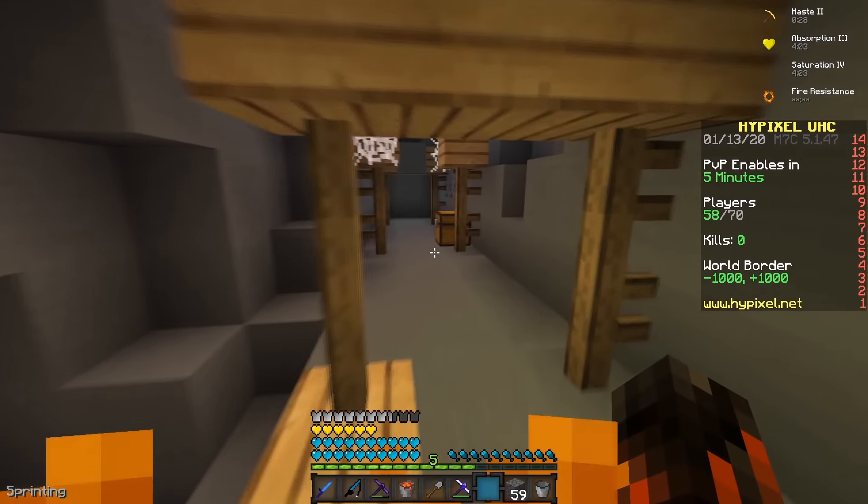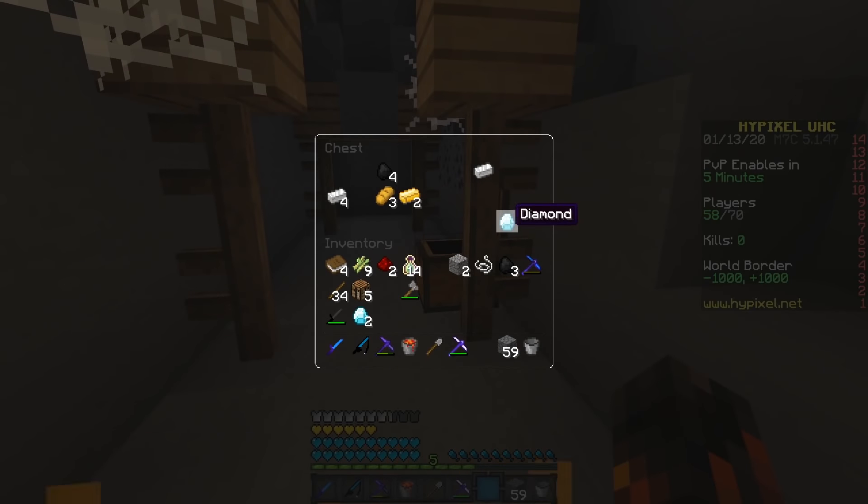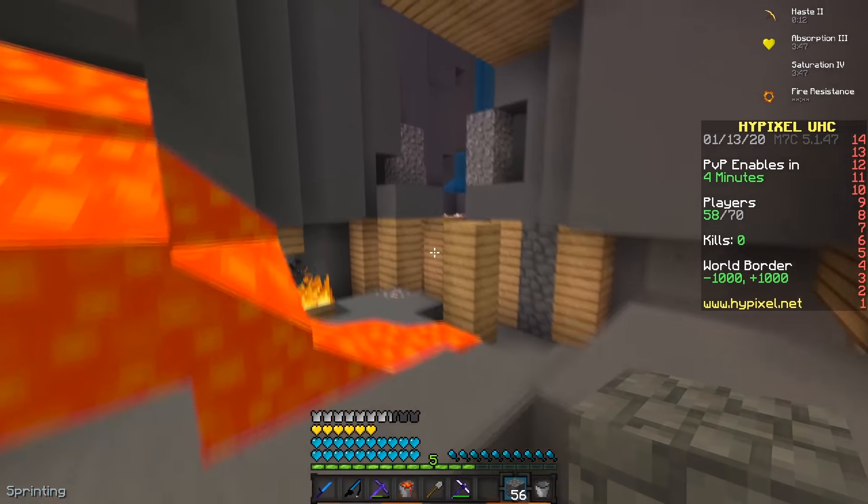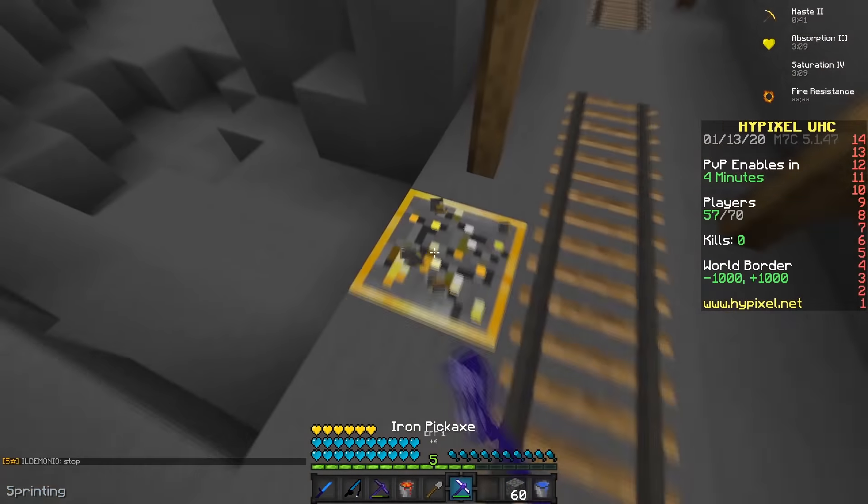Now we're running through this mineshaft to find chests. We found a chest and got a diamond - some gold and iron too, not bad. Oh, I see a player over there - we could get a really early game fight. Found some more gold here.